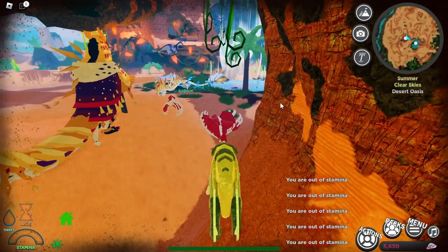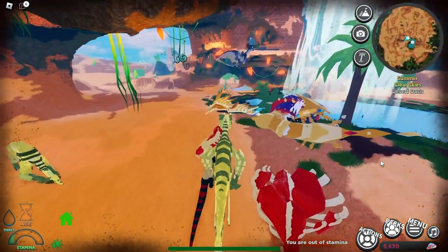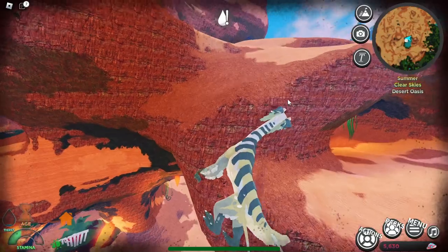And once you do all that, you'll get a message on the bottom right of your screen and in the chat saying you've unlocked the Vanilla. And there you have it — the brand new flytrap.